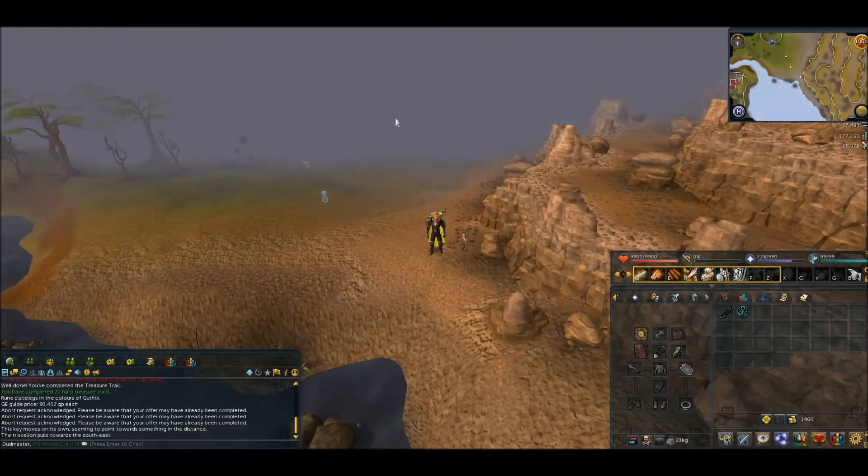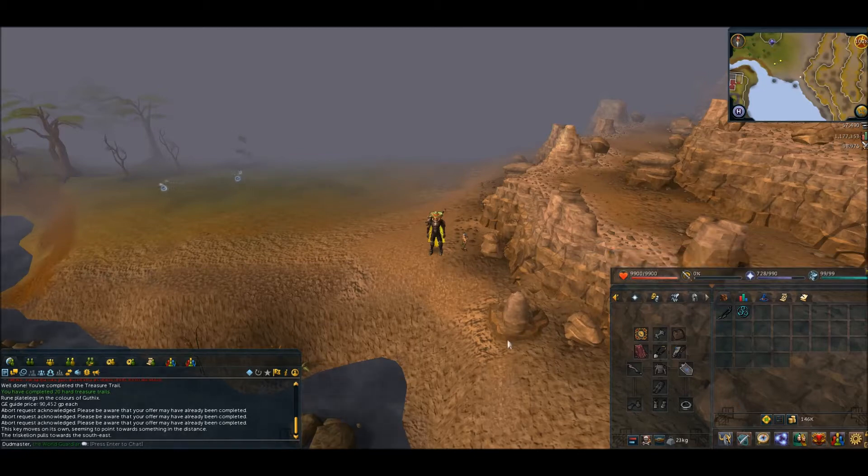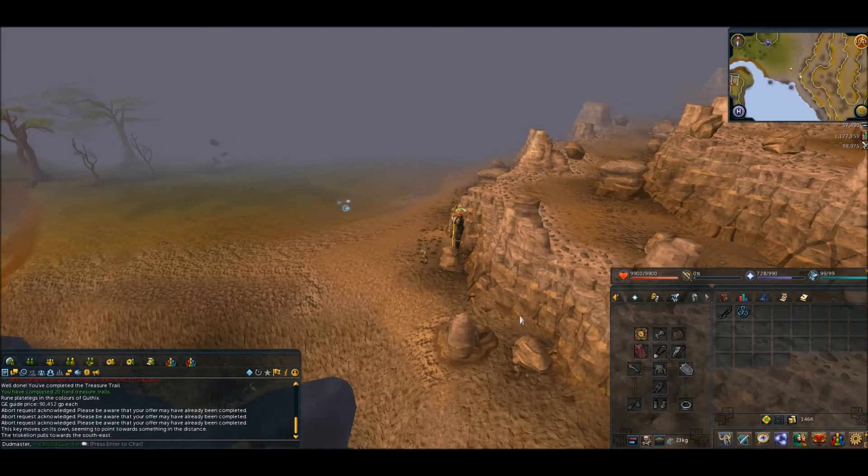Hey guys, I'm Dudmaster and welcome back. Today I'm planning on doing another clue scroll. I just did a hard one and got a lot of junk, and I was kind of sick and tired of doing hard clue scrolls. I actually managed to get a crystal triskelion key built, so now I'm going to open it. I believe I get a guaranteed elite clue scroll along with another bonus item, so we'll see how lucky I am — probably not very.